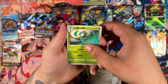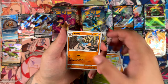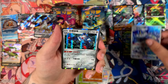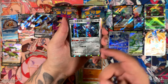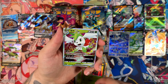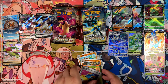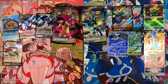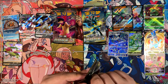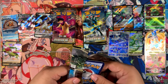There we go. Accidentally missed the Switch card there. Rosa Raid — really cool-looking illustration. Here we are with the Magnezone. Another Magnezone. Beautifly. And our Shaman V-Star. And another Switch card, this time in reverse. I think one set I've forgotten that these two also include some cards from is Incandescent Arcana. And maybe Battle Region as well.